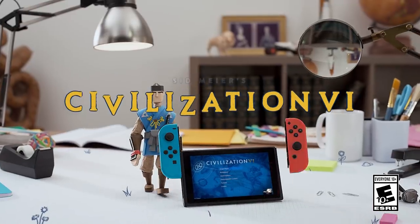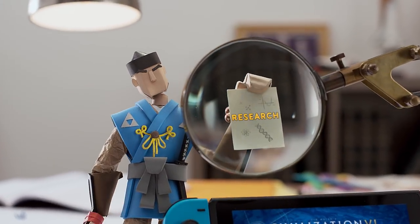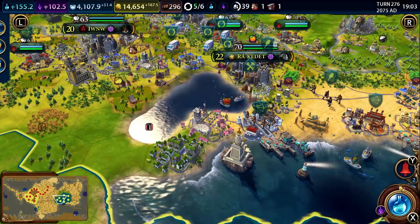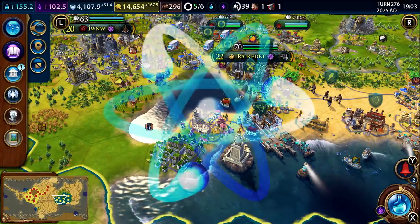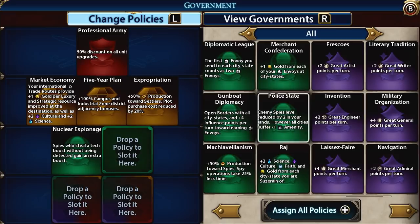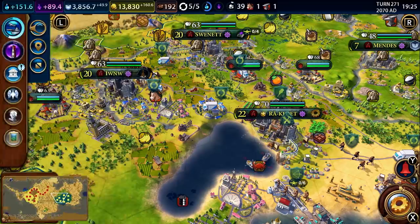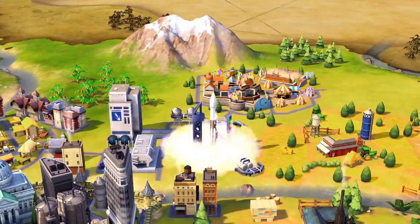There are a bunch of things you can do with your turn in a game of Civilization, but none so important as researching. The two main research trees are Technology and Civics. Each tree unlocks bonuses that will strengthen your civilization in different ways. Depending on which tech or civic you research, you'll set your Civ on a different path to victory.